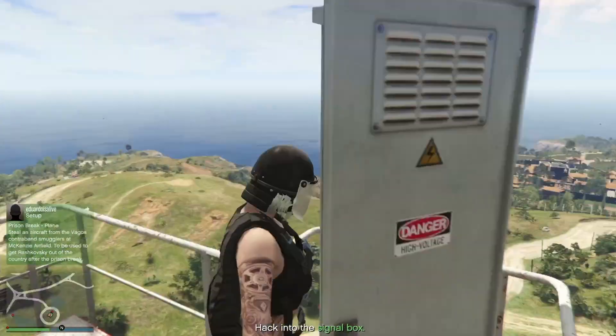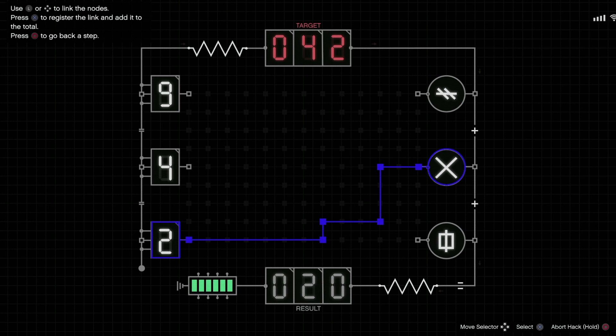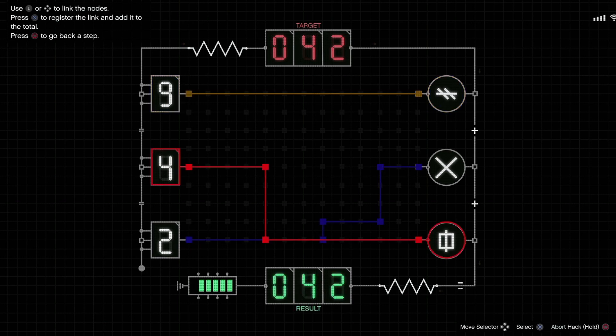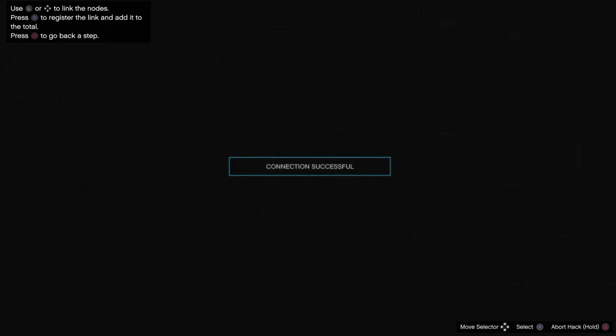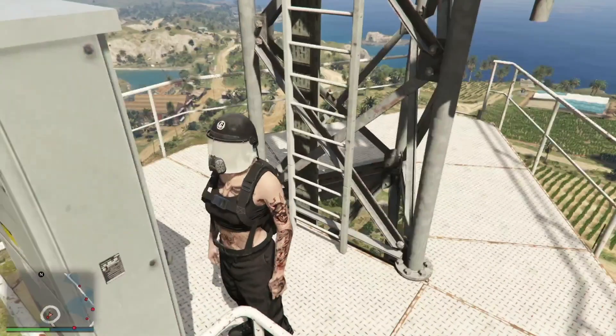Now that we've found the box, let's talk about this hack. You're going to see three numbers on the left side and three symbols on the right side — each symbol multiplies by a different amount. The easiest number to work with is two: run it through every symbol to find the multiplier. For example, if two times a symbol makes 20, that symbol multiplies by 10. So if the target number is 42, it can't be 4×10 or 9×10 — it has to be 2×10, and the other numbers will add up to reach 42.